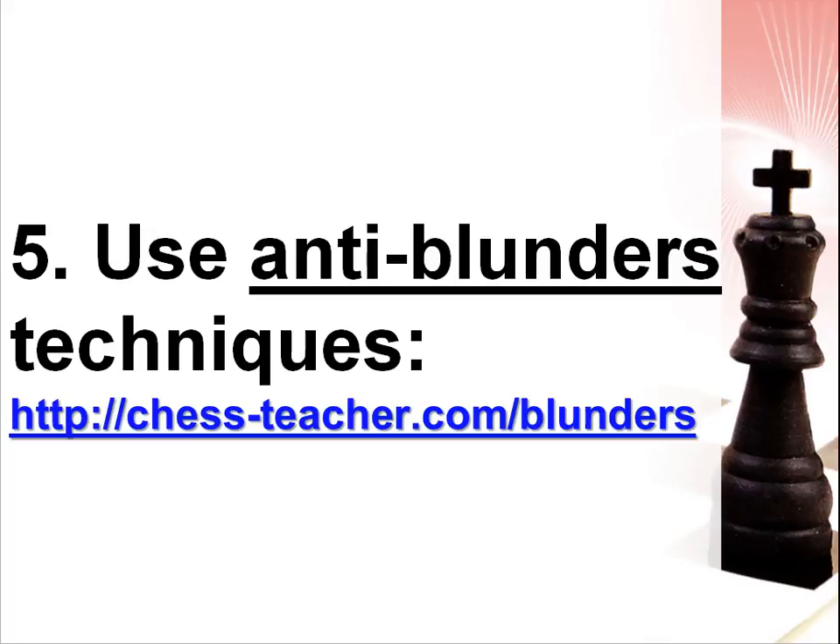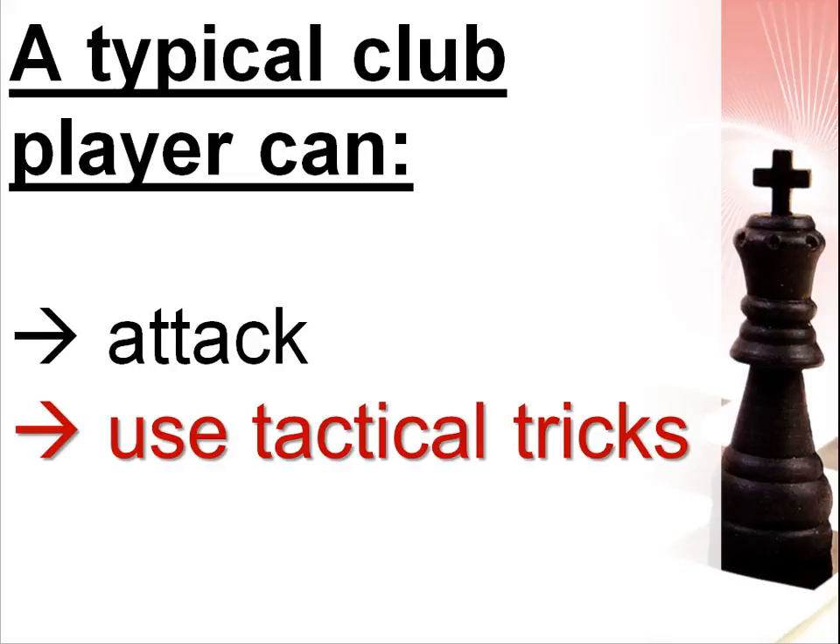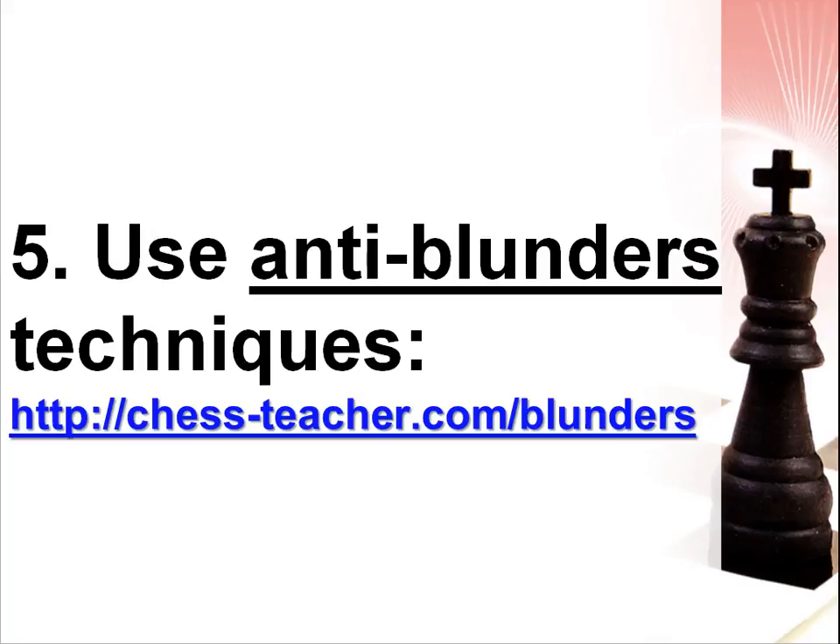Here is my last advice concerning this topic: use anti-blunder techniques. As we know, a typical club player can use different tactical tricks — this is one of his main weapons. That's why you should be careful. In order to prevent any sudden combinations from your opponent, you should use special anti-blunder techniques. I explain them in a free lesson called 'How to Prevent Blunders.' Even if you know this lesson already, I still recommend that you watch it again. It's very useful to study educational material several times, as it helps you digest and remember new information well.